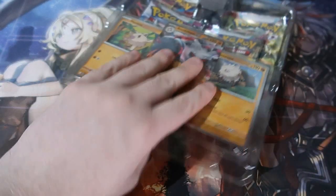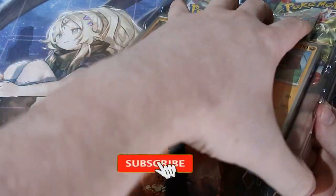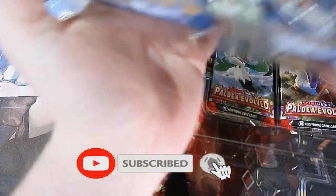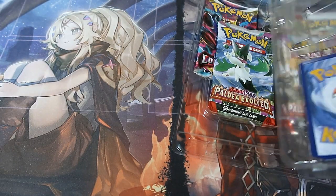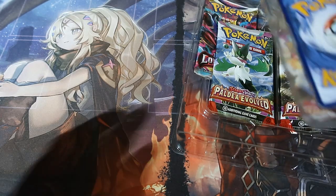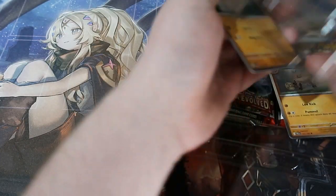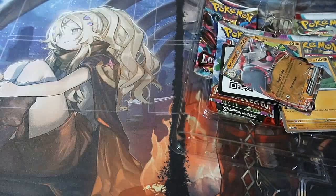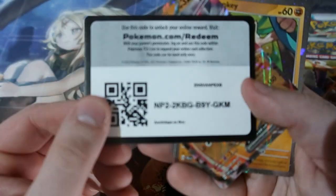We've got four booster packs in this box. What can we pull? I'm sure we can get something. You get yourself one pack of Lost Origin, which is really really good to be honest, but then all the rest are the guaranteed holographics that could potentially give us absolutely nothing. That's the one thing I don't like about the new sets. It really drives me nuts that they've done guaranteed holos - it's like the same thing with Yu-Gi-Oh. You guarantee a holo but you don't know which one, and that's not fair.